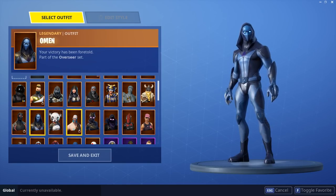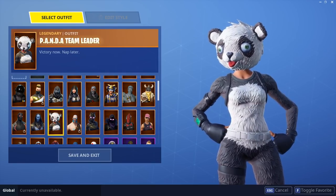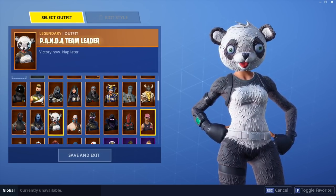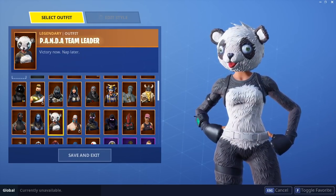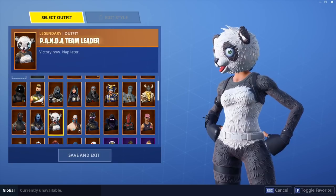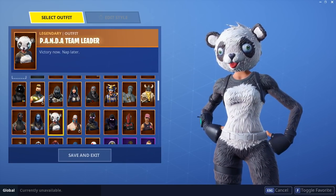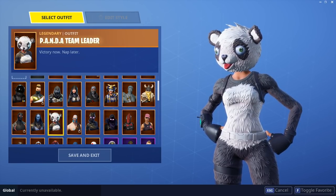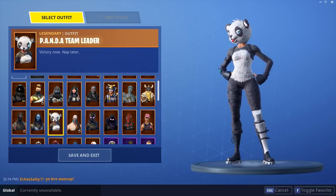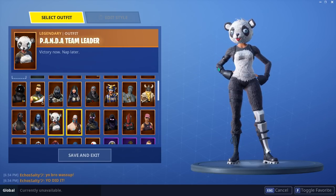Panda Team Leader — I kind of regret buying it because it's really not much different from the Cuddle Team Leader or the Fireworks Team Leader, but it's still pretty cool. I like black and white, and I like the bamboo back bling — it actually goes well with some of my skins. I don't think it's that bad. However, I don't like how they just recolor this skin and sell it for another $20. That seems a little rip-offy, but honestly it's not that big of a deal.